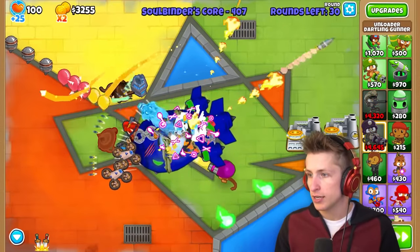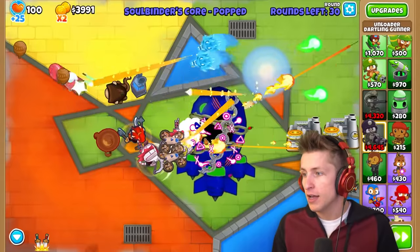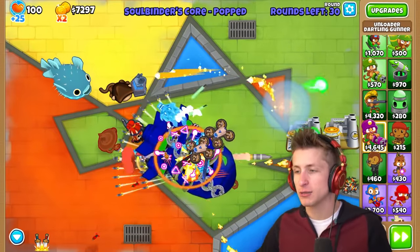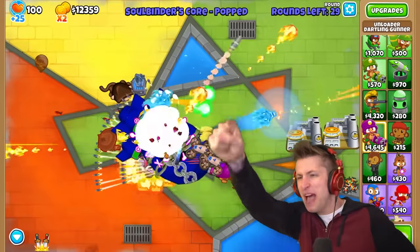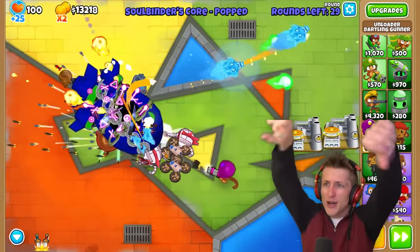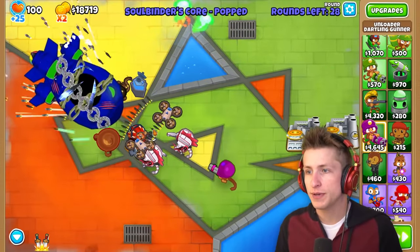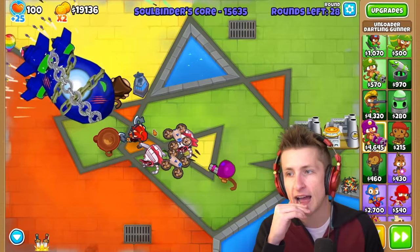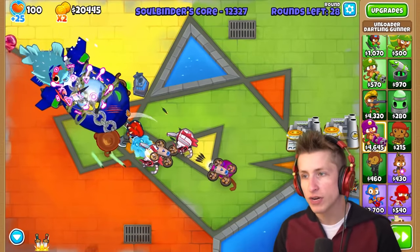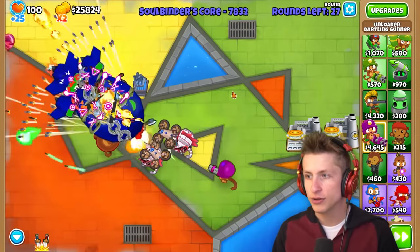Golden barrage - look at how fast this pushes the boss back! We need to be pushing this boss balloon back as far as possible. We might get this guy all the way back to the start, which would be so nice. Now it's back to 15,000 HP but we have it back at the start, which is really, really nice.